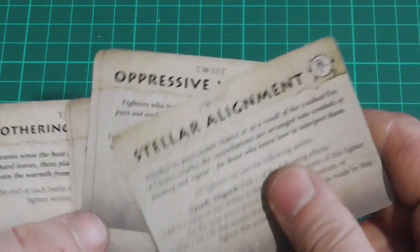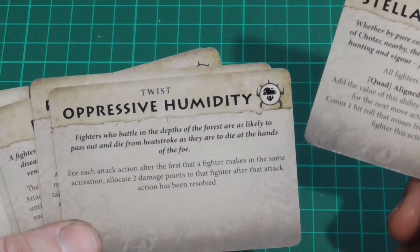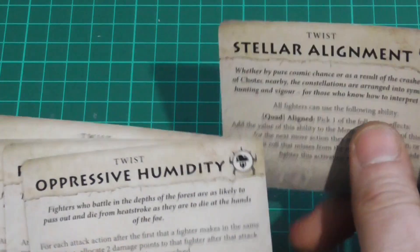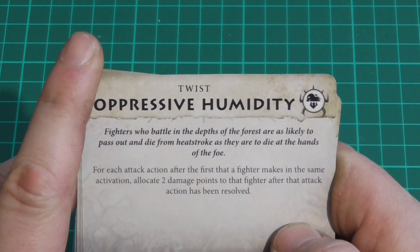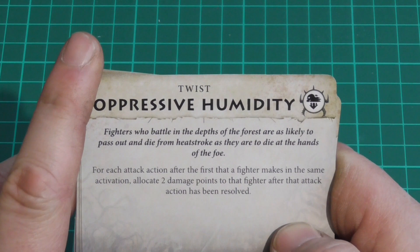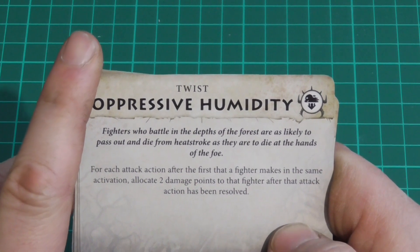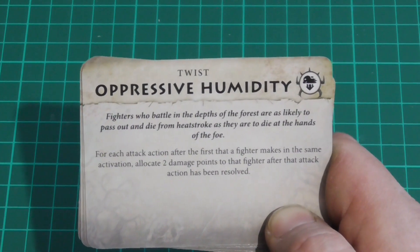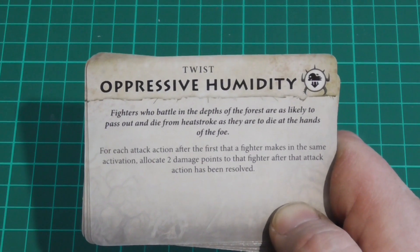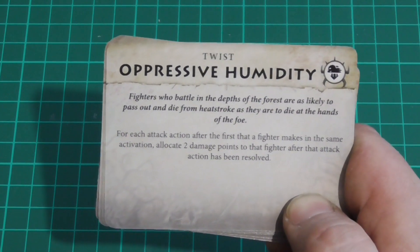Fevered Bite and Oppressive Humidity are other twists. Oppressive Humidity: for each attack action after the first that a fighter makes in the same activation, allocate 2 damage points to that fighter after the attack action is resolved. So if you hit someone once that's fine, but hit them twice and you're damaging yourself for 2 points. Makes for an interesting game — oppressive humidity makes sense, you could easily be overwhelmed by the heat on your second attack.